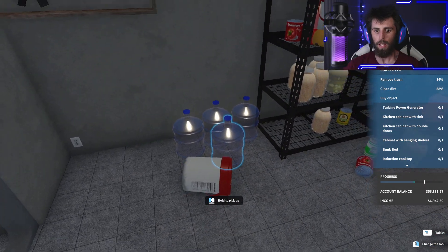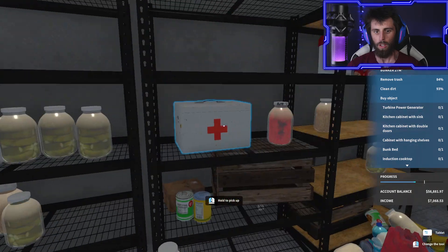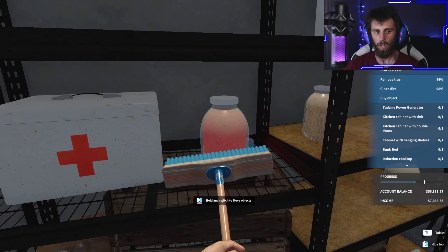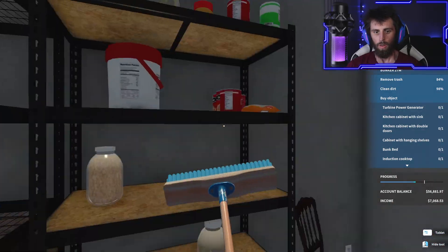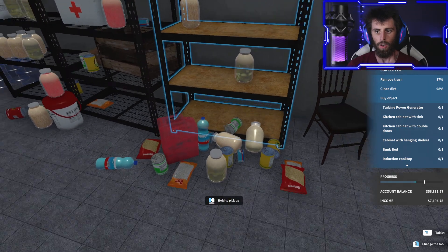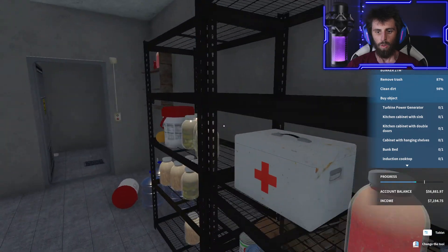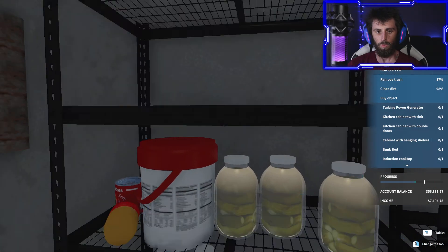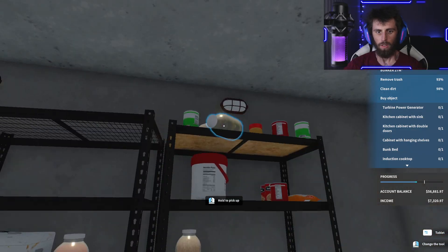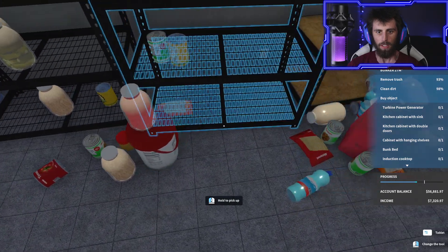So next we're going to remove trash. We're only 81% — I forgot that. I'm only 81% of trash removed, so I'm missing something here. Oh, there's dirt on this jar. Oh, there's trash right there — I didn't see that — that box right there. We're still at 87%. I'm still missing like one or two things. It's probably right in front of my face and I can't even see it.